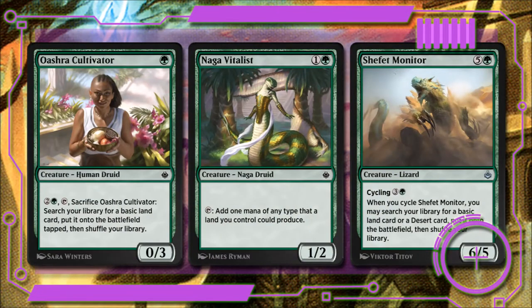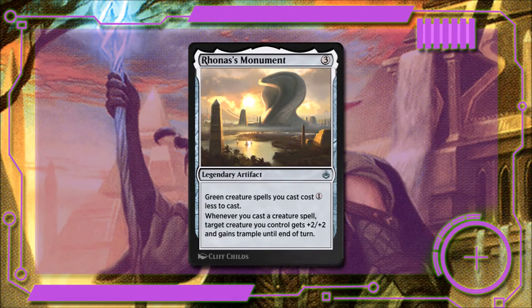Let's start with the ramp that will help this deck run. Rishkar's Cultivator costs 1 green and is a 0/3 creature. If we pay 2 and tap her, we can sacrifice her to search our library for a basic land card and put it onto the battlefield tapped. Naga Vitalist for 1 and a green is a 1/2 Naga Druid — if we tap her, we can add 1 mana to our mana pool of any type a land we control produces. Shefet Monitor for 5 and a green is a 6/5 Lizard; if we cycle it for 3 and a green, we also get to search our library for a basic land card or a desert card and put it onto the battlefield tapped. And finally, Rhonas's Monument costs 3 colorless: it makes all our green creature spells cost 1 less to cast, and whenever we cast any creature spell, we can give one of our creatures +2/+2 and trample until end of turn. This is going to help our limited aggro strategy.